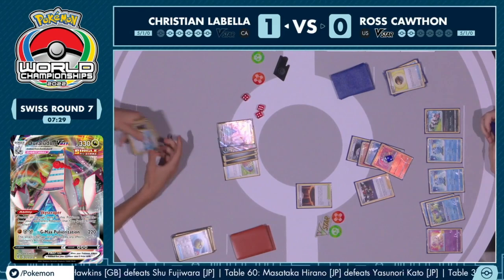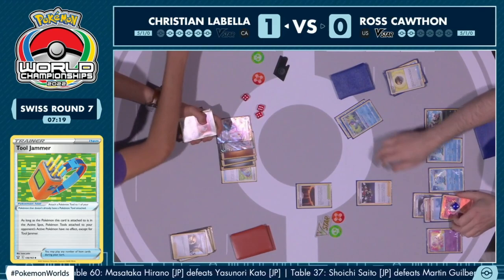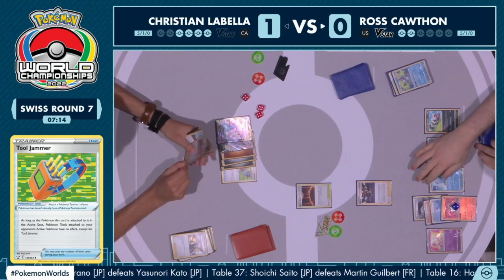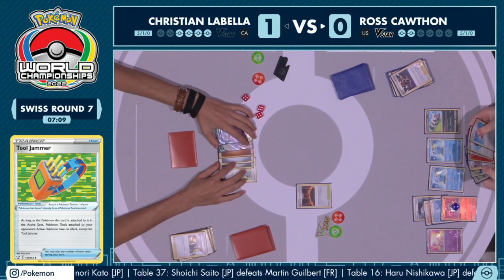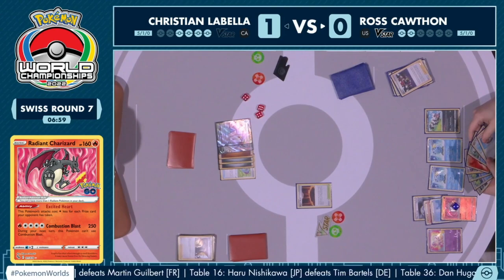The Boss's Order is actually being played right now to bring up a Drizzile — a similar strategy as we saw from Christian in the last game. I don't think Ross is going to make the same mistake. We did see the knockout here for Christian, but again, you've got to go through one prize at a time versus this Radiant Charizard deck.